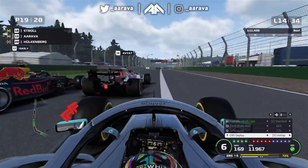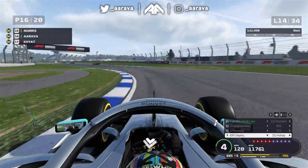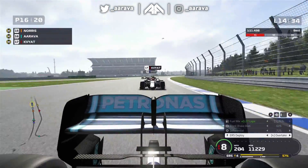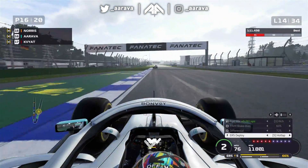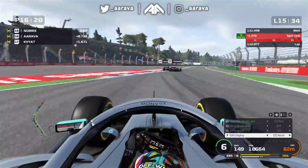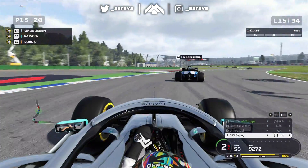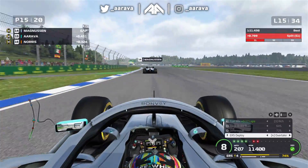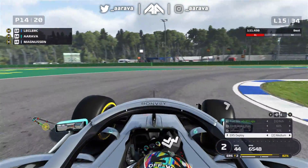Into turn one, Gasly and Stroll are side by side, and myself and Kvyat nip down the inside. I go down the inside of Kvyat as well - getting three positions in one swoop. Patience paid off as I could see contact was coming, so I nipped to the inside for the three positions. We defend against Kvyat for P16 and start closing up on Lando Norris. There are quite a few top cars down the order here - Gasly, Stroll, Hulkenberg, Norris - all in top-end cars battling for last places. We easily pass Norris and then take Magnussen for P14.